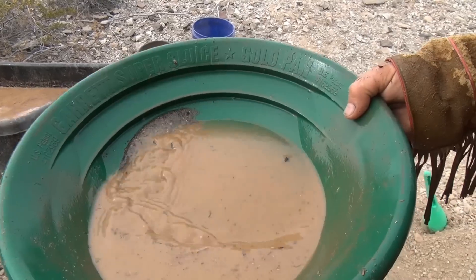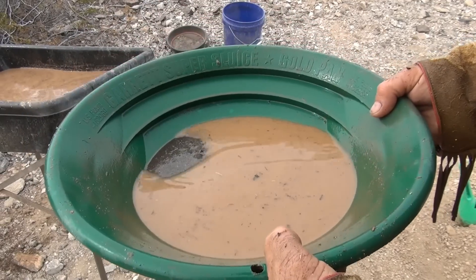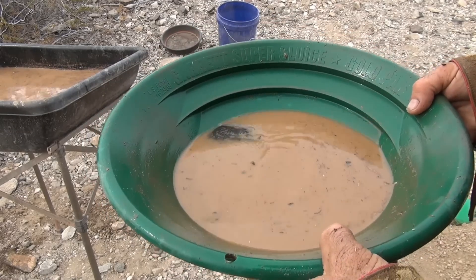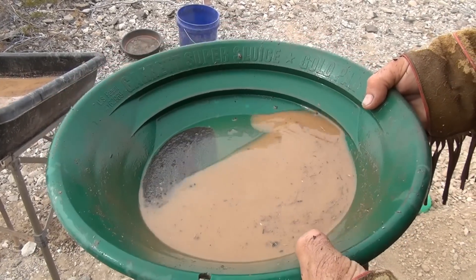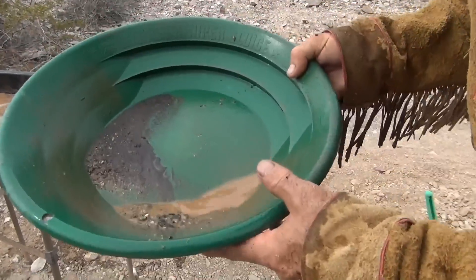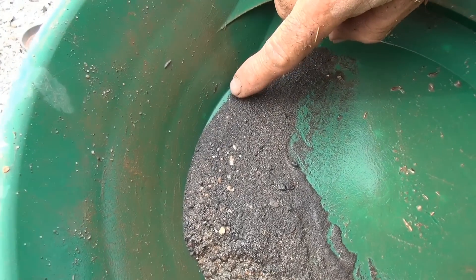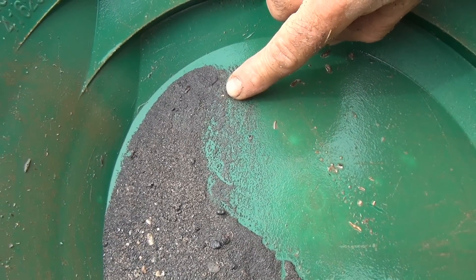I don't know if you can see that — let me shake it down. Oh, I see a little piece! I saw it — look at that, hiding underneath all that black sand. Yeah, that's going to be our spot. Right there where my finger's touching, that's a nice flake for our first sample. I see a whole bunch of little itty-bitty tiny pieces up in here too, but that's the piece I'm concerned about. That's not bad for the first sample in that area.